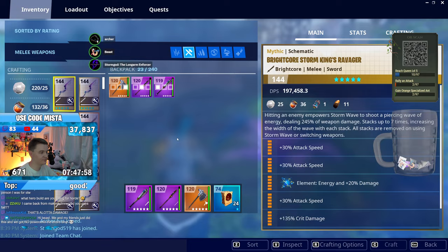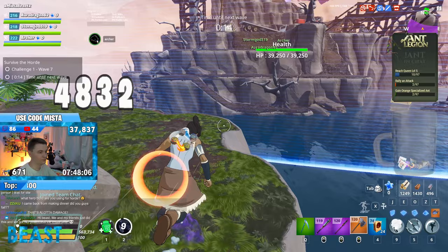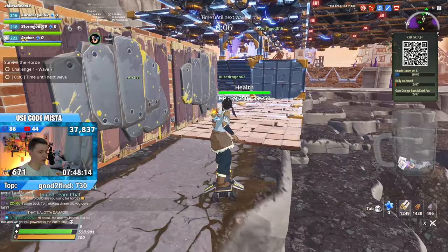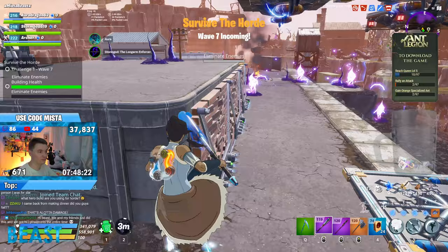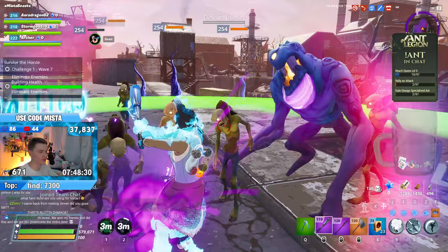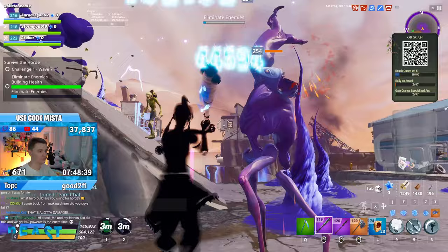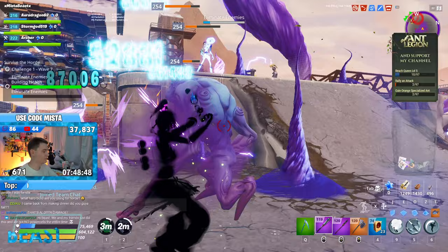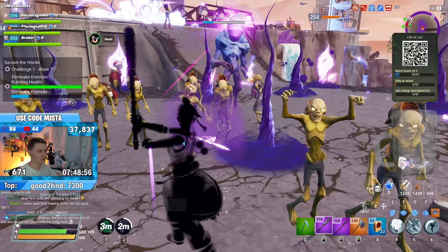Hey beast, you might want this - double crit damage, double damage, damage to stun, snares, argon axe. I got a double crit damage slugger, this thing's shredding. Flingers on wave seven - that's brutal. Flingers and propane zone wave seven, I'd love to see it. Me and my friends just did this mode and got no power cells the entire thing. We need to focus the flingers but we don't have any ranged weapons - we just gotta run up to them.